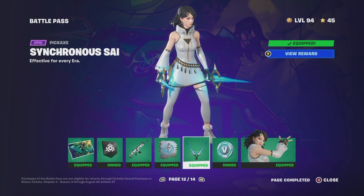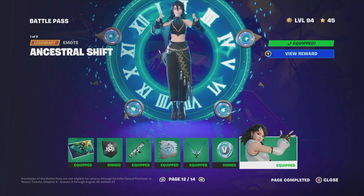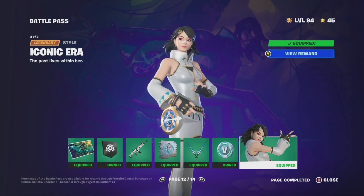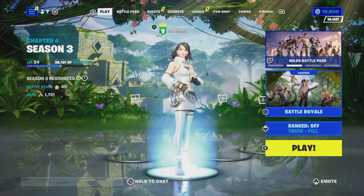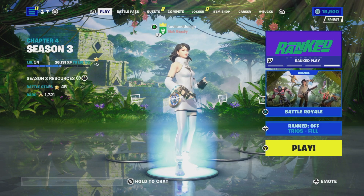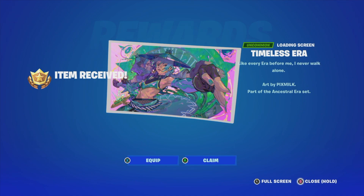From page 12 we got this loading screen, this wrap, the spray, the pickaxe, some V-Bucks, this emote, and a different style for it as well. Before we move on, I do want to mention that you need to be level 93 — I'm 94 right now — but at level 93 you can claim those two pages, and at level 100 you can claim everything, so we're really close.